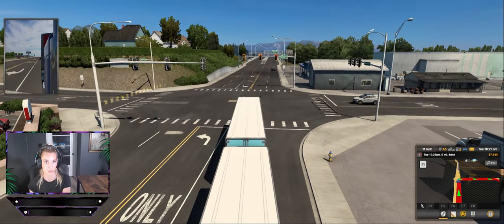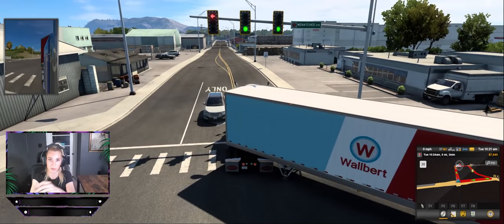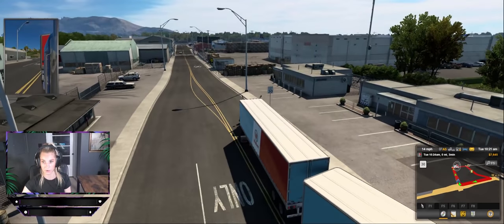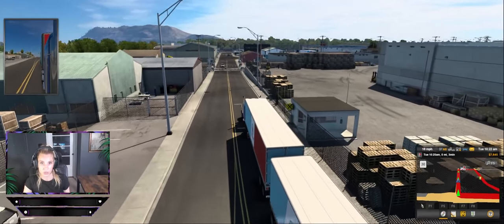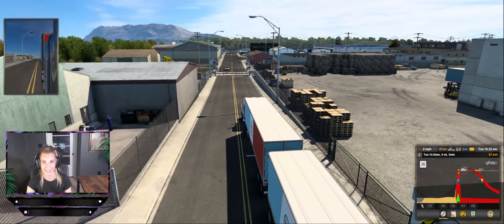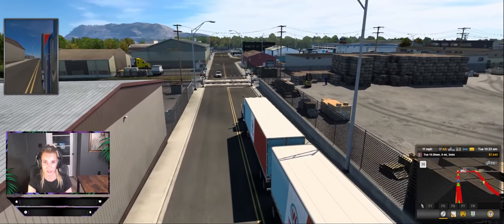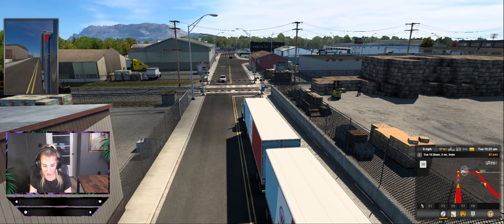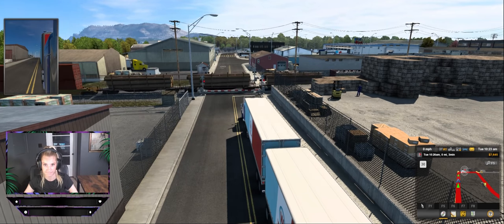How are we doing? Good. Let's just go — hopefully we don't hit this pole. I don't think we did because it didn't say we hit anything. Oh my goodness, now there's a train! I feel so stressed right now. Come on train. Oh, you can hear it coming. Where's my horn? You can't blow your horn at the train? That's lame.